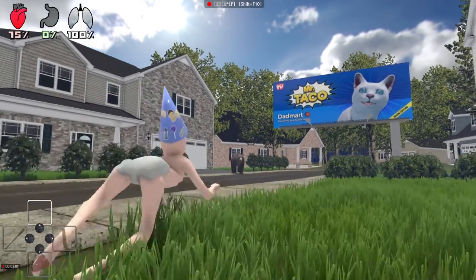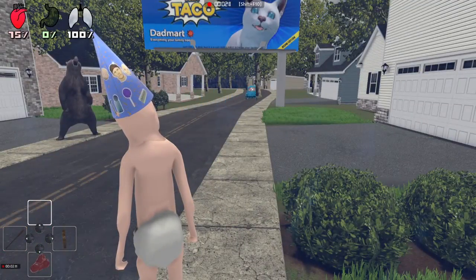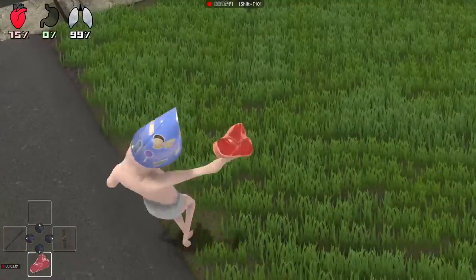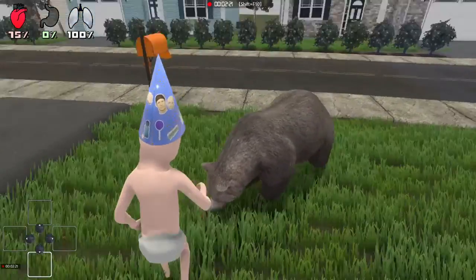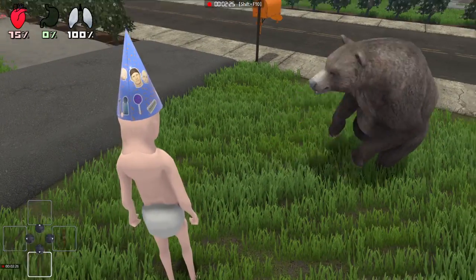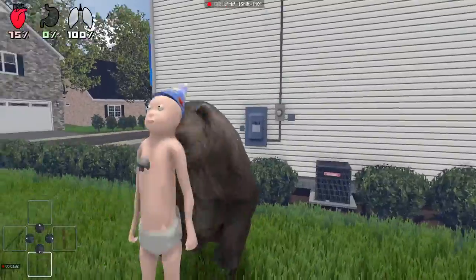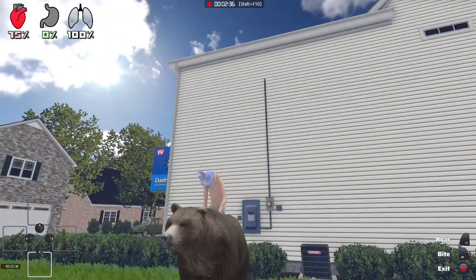There he is — uh oh, he's coming! Put the piece of meat down and he'll eat it, but we should start doing this now. He'll eat the piece of meat and just stand there. Then you're gonna grab the bear and you can start riding him.